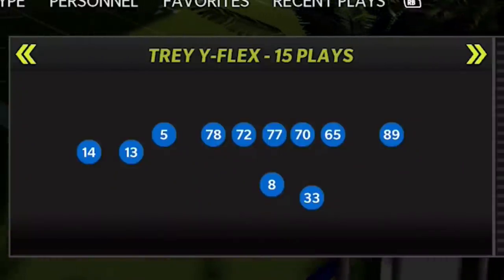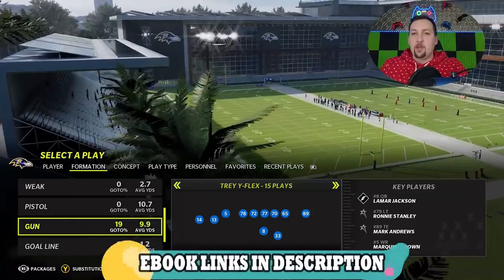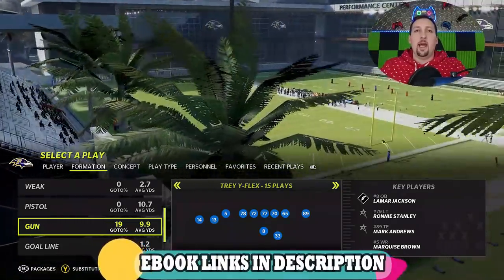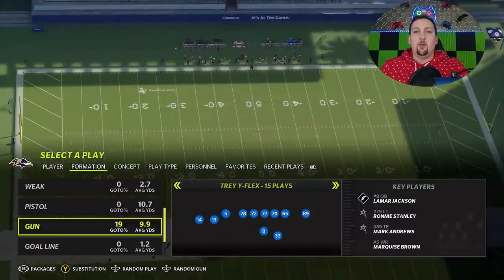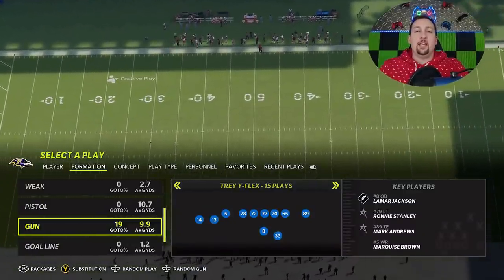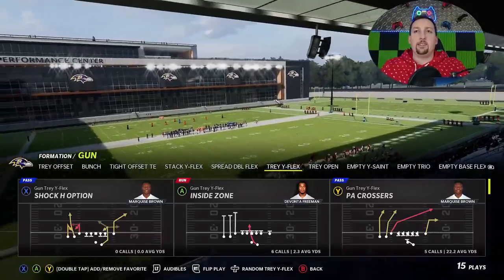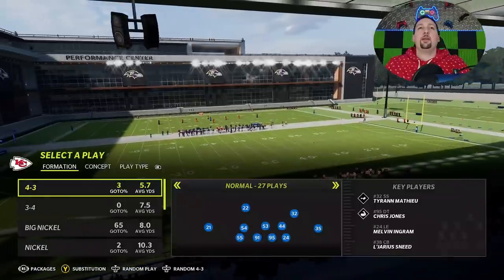The formation is the Trey Y Flex — one of the most broken formations year after year. I'm in the Saints playbook, but this should be in every single playbook. Playbooks that don't have it will probably have it under a different name like Trips Y Flex or Trio Y Flex. There's always going to be this play somewhere. Look for the PA Crossers.